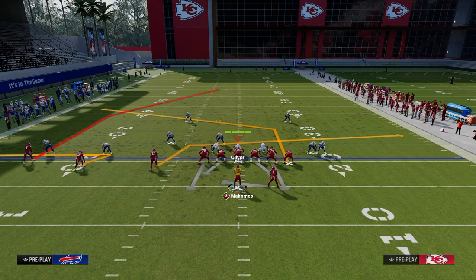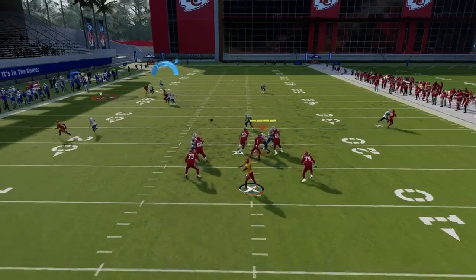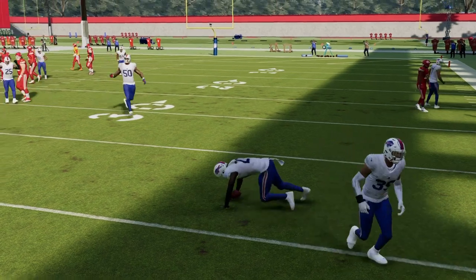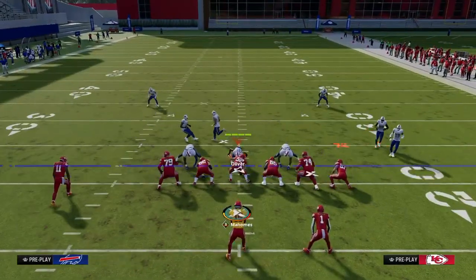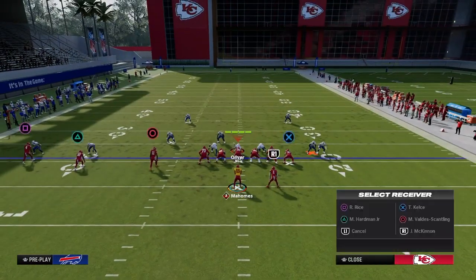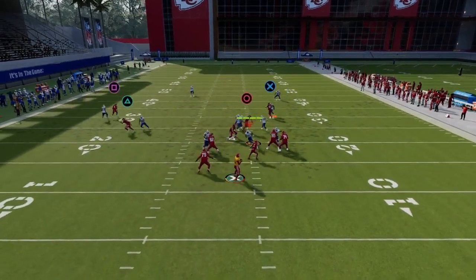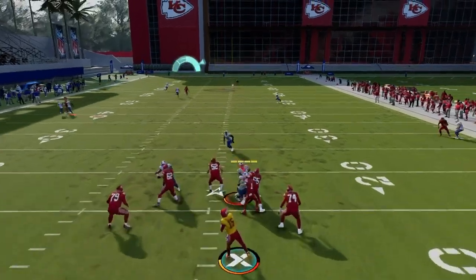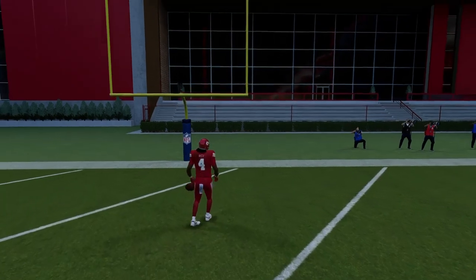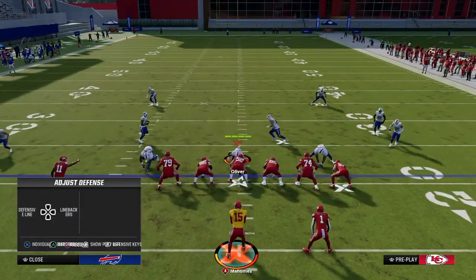The zig route goes to the middle trips receiver, and the money route for man coverage in this offense is the tight end post — it almost always beats man. If it doesn't, they're probably in Cover 2 Man, and that route will take the top off the defense. If they're shading underneath to stop the tight end post, that means the deep shot is going to be open for you.